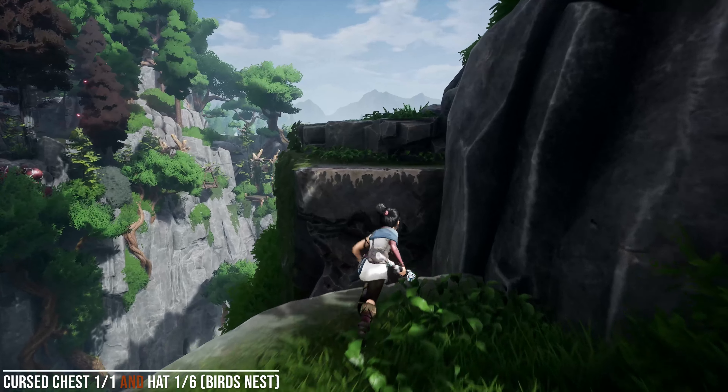A little bit later on we're going to find a cursed chest and a hat — a two-for-one special. You're going to eventually make your way to this bridge. You and your Rots are supposed to pull that rope so you can get across, but instead take this path to the right before you cross. You'll find the cursed chest. The cursed chest leads to some sort of random encounter with a condition tied to it — in this case I just have to defeat four enemies. Once you've done that, you have access to the chest, which is also going to contain the Bird's Nest Hat.